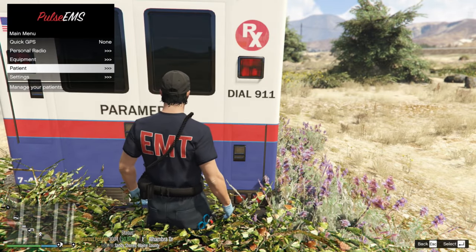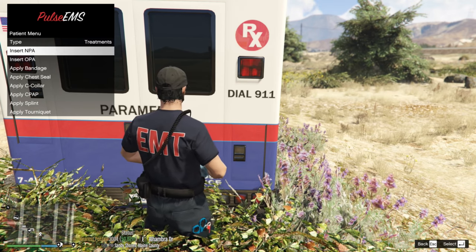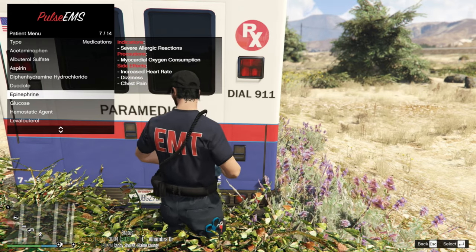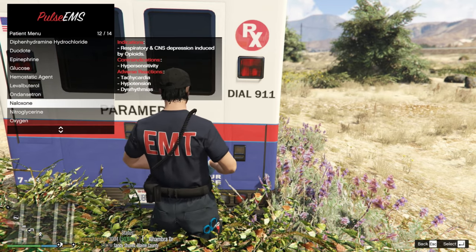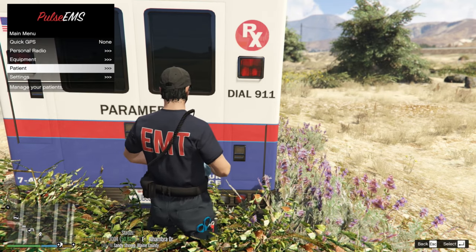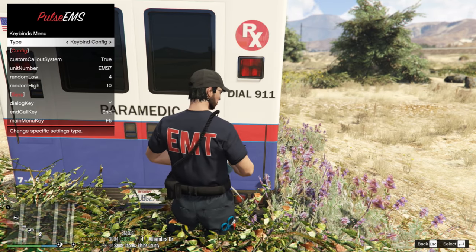We're going to get a call going. Here's your patient menu - Assessment and Treatments. You can apply a tourniquet, splint, CPAP, or chest seal. Under Medications you can apply various drugs all the way down to oxygen and naloxone - which is the overdose reversal agent. Back at the top you have Assessment, Treatments, and Settings where you can change the key binding configuration. I personally wouldn't mess with any of that.